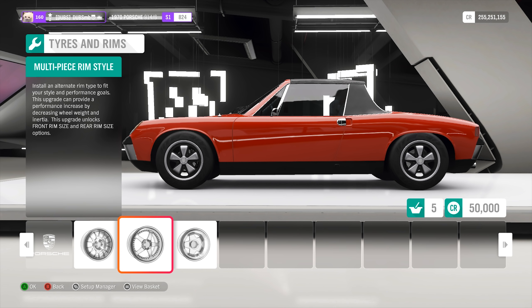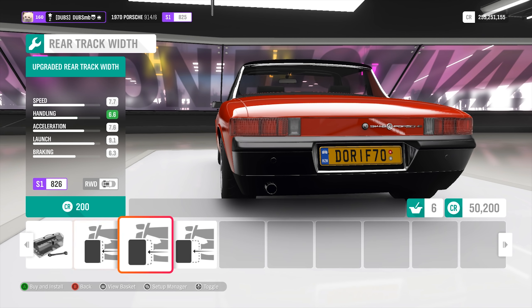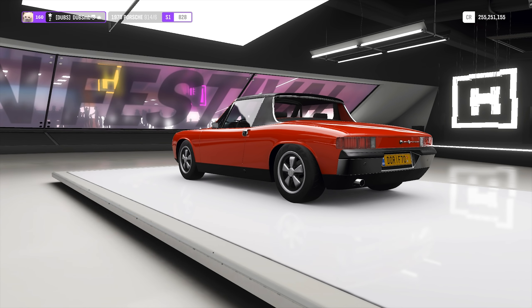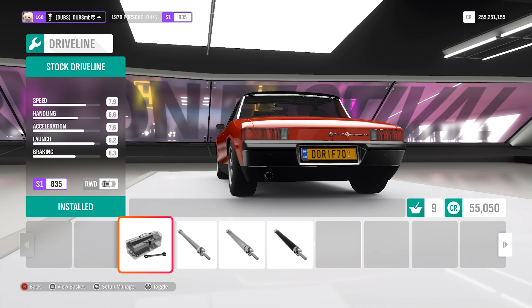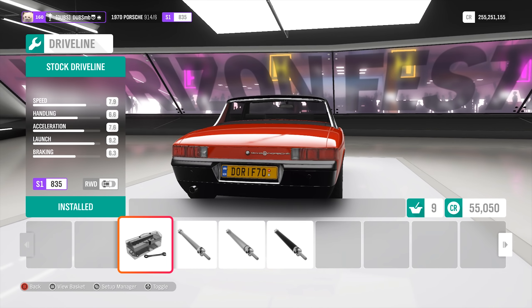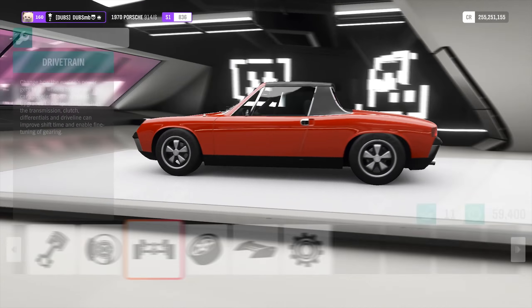I kind of like the original wheels — I don't really know if I would have changed them, because this thing looks really, really good as a classic car. We can change the track width ever so slightly, which I'll do. I think this was a joint thing between VW and Porsche to make this car, obviously because there's a VW badge on the back. It's just a funny looking car, in my opinion.